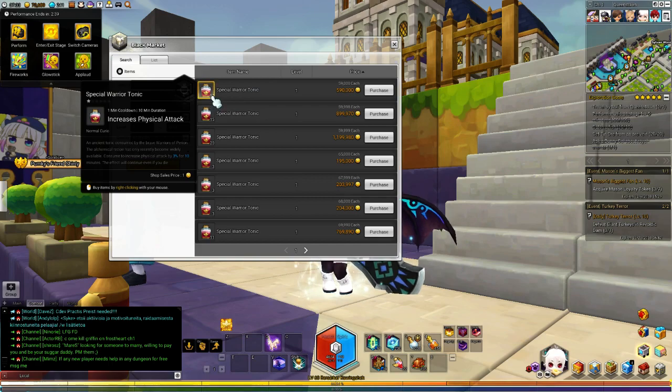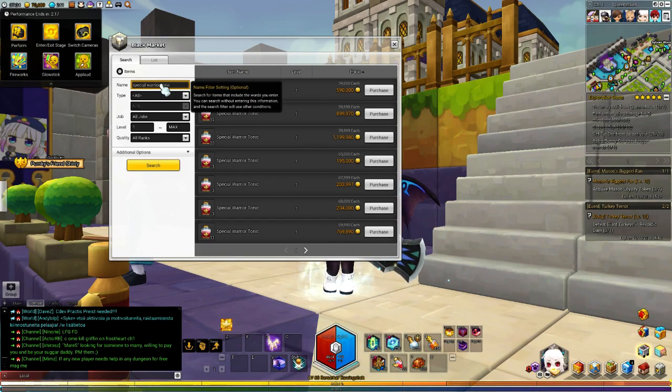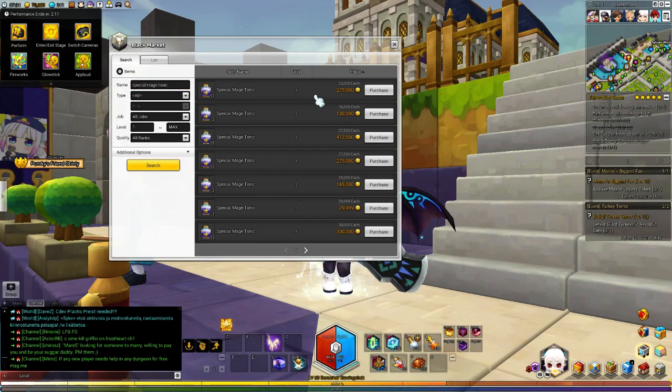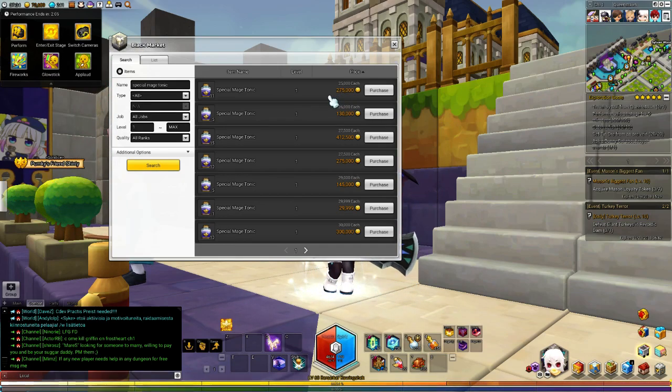Let's give it a small preview. On the special warrior tonic, it's dropped down in price right now — currently at 59k per tonic. It used to be up to 200 each; I started selling mine at 100 each when it was booming. I made quite a lot of mesos through this. The mage one is 50% less, costing only 25k each. Warrior tonics are more expensive because there are more people playing physical classes.